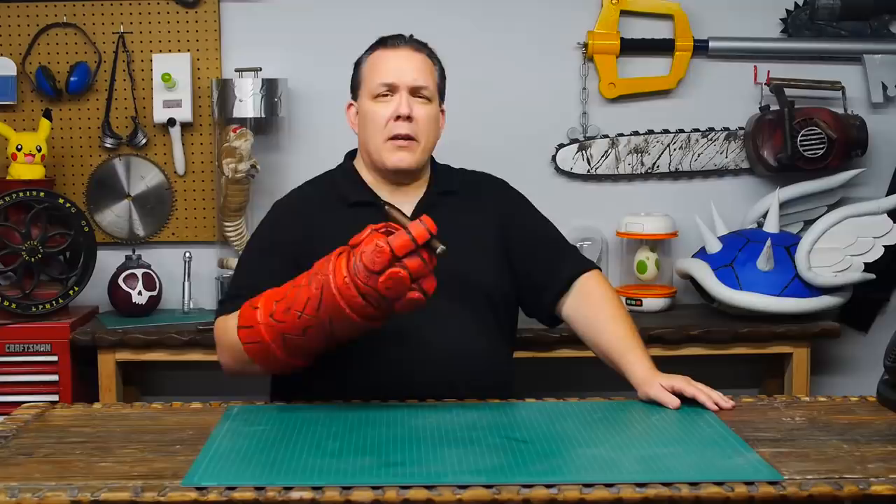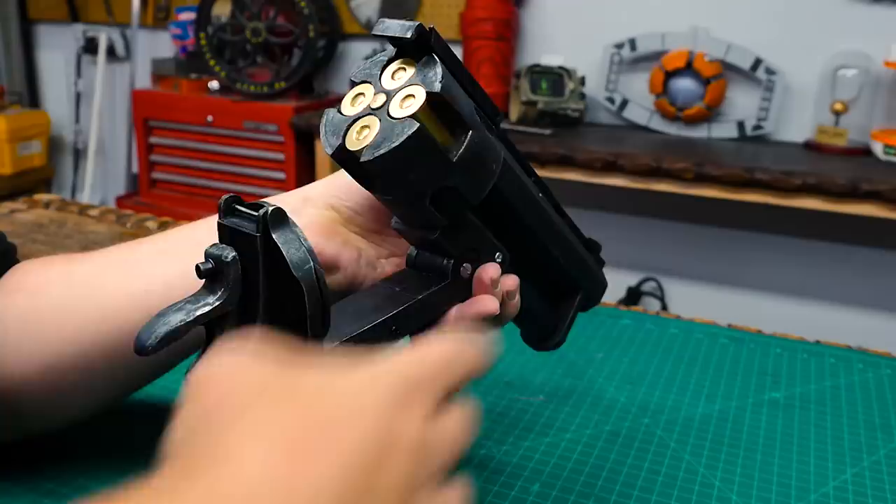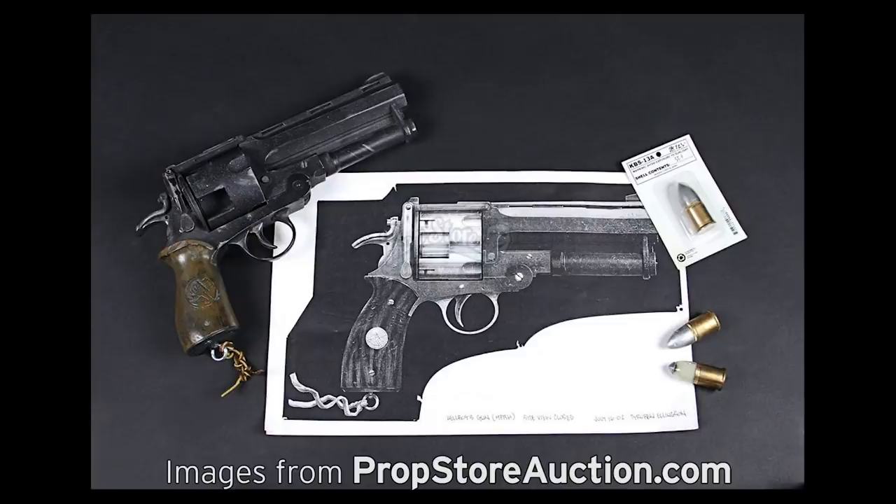Hello, I'm Odin, and I have a Patreon page where I let you guys vote on what prop I'm going to make once a month. September's winner is the Good Samaritan from Hellboy. In a previous video, I made Hellboy's right hand of doom, so this time let's make his trusty sidearm.